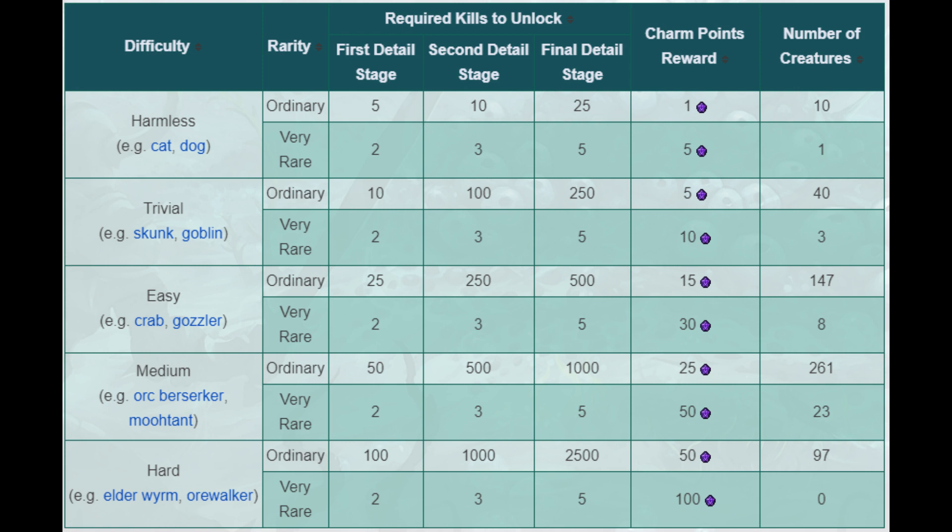Based on the creature's difficulty and rarity, there's a set amount of kills that are required for each unlock stage. Creatures grouped in the very rare category are generally creatures that don't have a guaranteed spawn point — for example, the midnight panther, undead cave bear, and yeti all fall within this category.